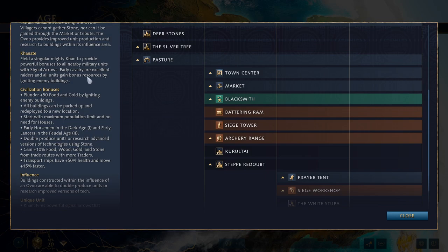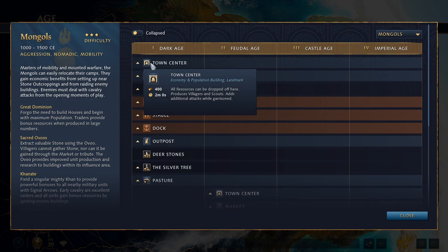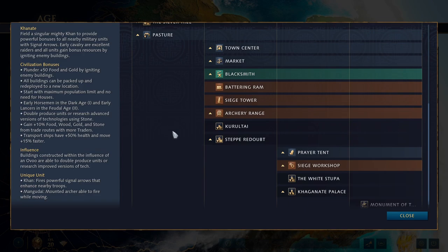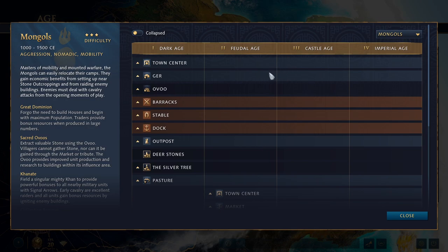Before going through the civ bonuses, let's go over how the Mongols work on a basic level. They are nomadic, which means at the beginning of the game you start with six villagers, your Khan unique unit, and a packed-up town center which you have to place wherever you want to settle down. All of your buildings as the Mongols — except for outposts and docks — can be packed, unpacked, and moved around, including all of your landmarks.